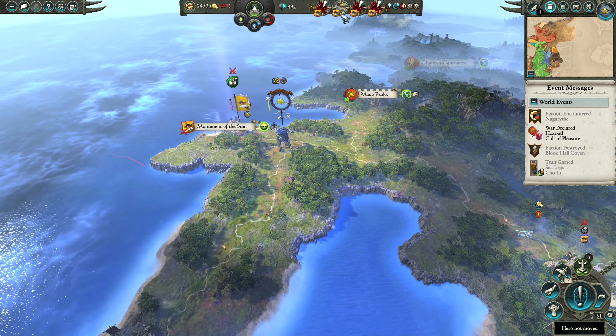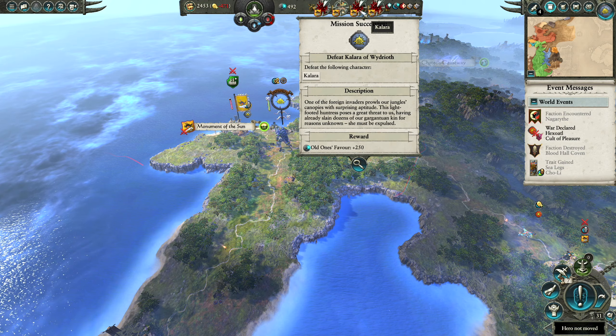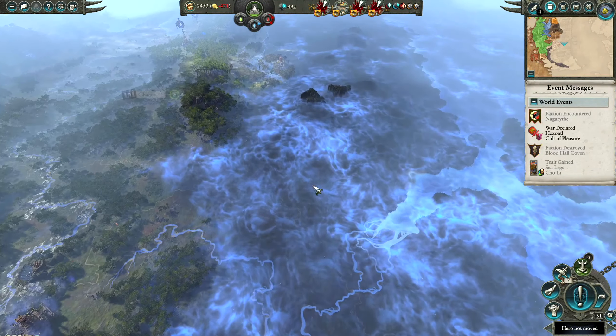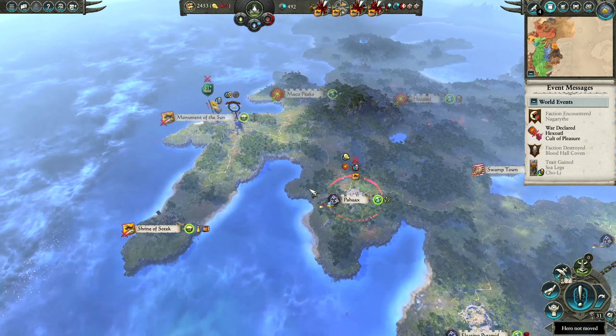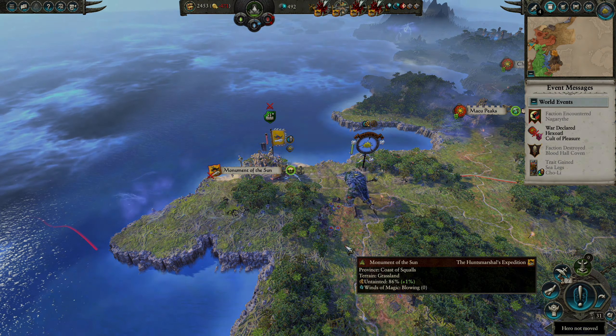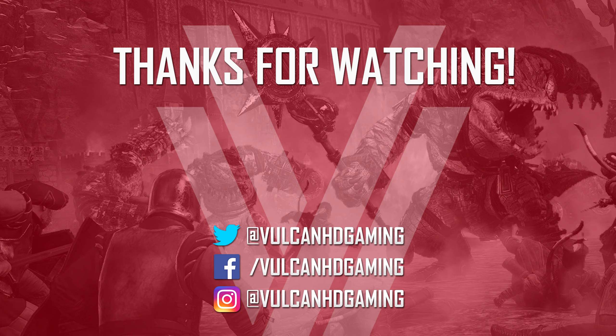Unfortunately guys it's been my time so we're going to leave it here. Next time around I'll make sure to wipe out Ludwig and take the Monument of the Sun, then take the Shrine of Sotek and head back down towards the Blue Vipers and wipe them out. We're almost completing all of the character defeats as well — if we defeat Hurtwig over here then that completes all of those. Hopefully you guys enjoyed it, thanks for watching and I'll see you in the next episode. Goodbye!